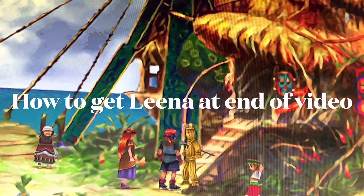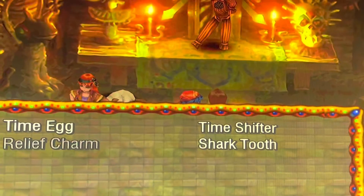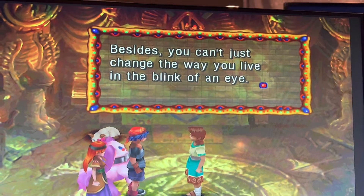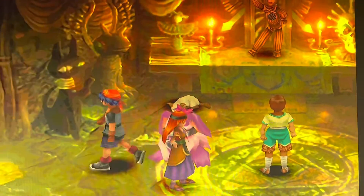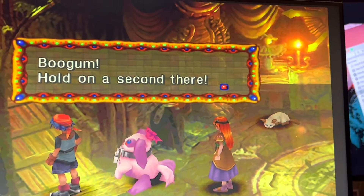You're going to completely deny Kid joining you. Then show the shark tooth. He's going to tell you this and he's going to want you to leave. He'll give you the shark tooth back, and then what you're going to do with Lena on your team is try to walk out, and this is going to happen.